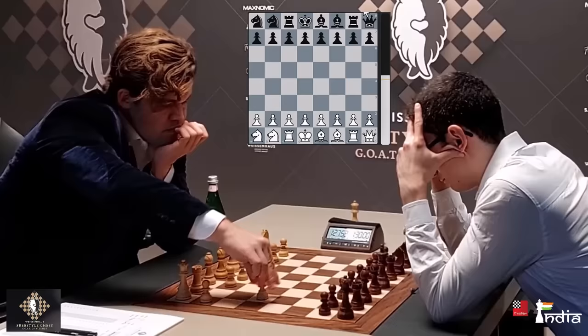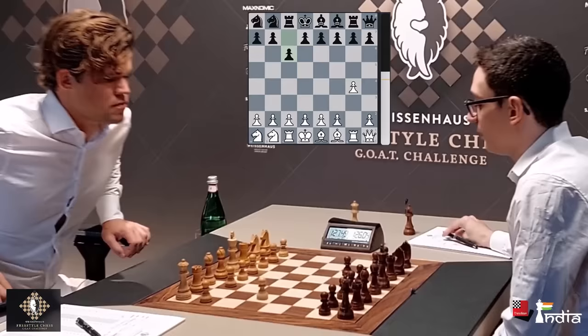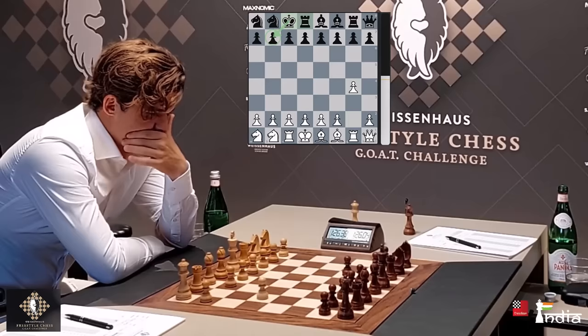He goes for G4, and that too after nearly two minutes of thought. He's played G4 and he's opened up his Queen and is attacking this pawn. Fabiano does not respond in the best way — he plays C6. He could have actually castled here and the King could have defended, which might have been a better move.